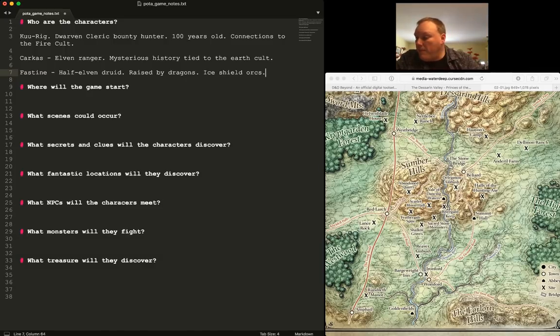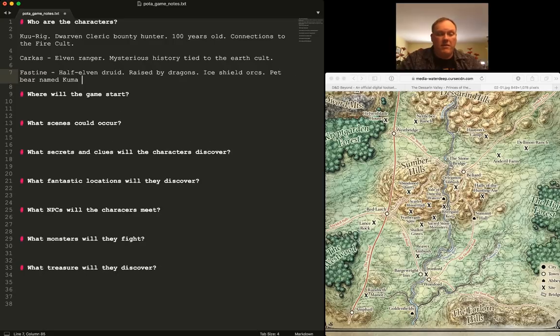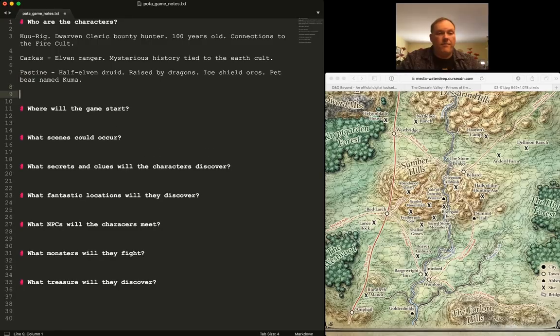I wrote a bunch of notes. She has a pet bear named Kuma — they found it in a bandit cave and befriended it. Someone in chat mentioned a lot of PC deaths in Princes of the Apocalypse — I'm going to be throwing the kitchen sink at them, so we'll see how that goes.